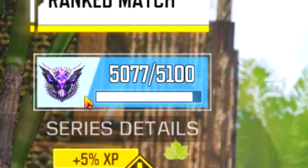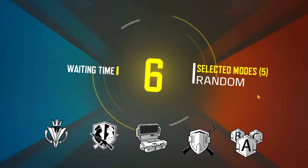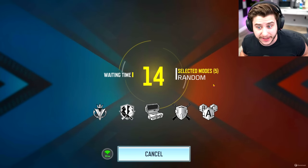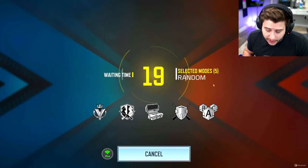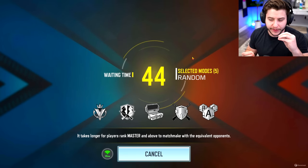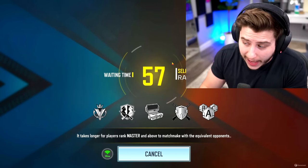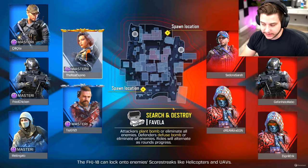As you guys can see, I'm still Master 2, almost Master 3. I would be a lot higher in rank, but this has been my life for the last two or three days — every time I try to play rank I'm stuck waiting, it goes to max time and says it can't find me a lobby. I restart, try for half an hour, then quit. I'm not sure if I'm in some weird rank limbo. I saw Marksman get to Grandmaster, so I know you can do it on this emulator. Is that Favela? This guy's name is Fried Chicken — sounds delicious right now.